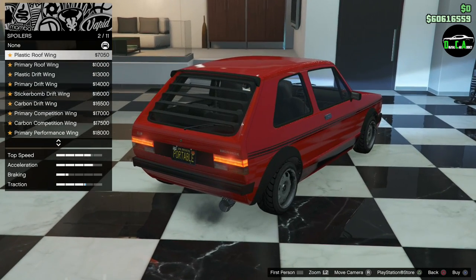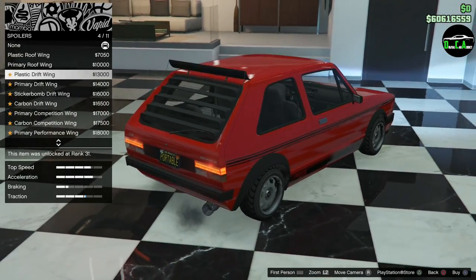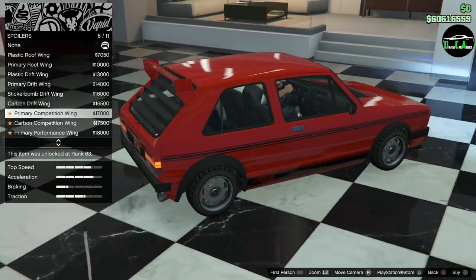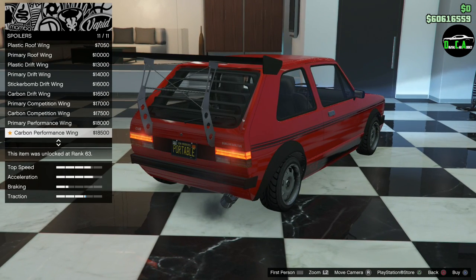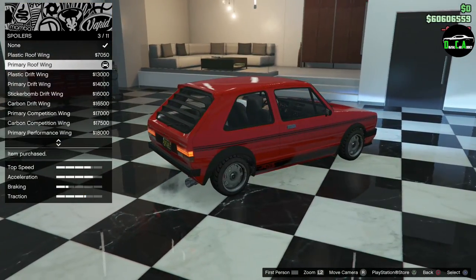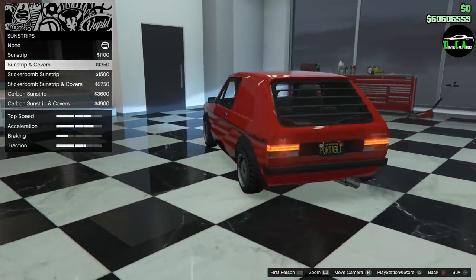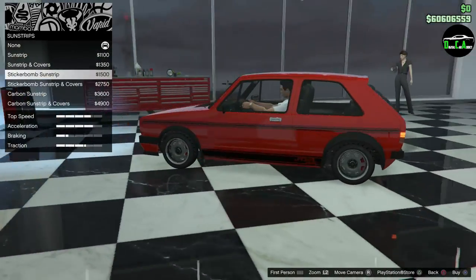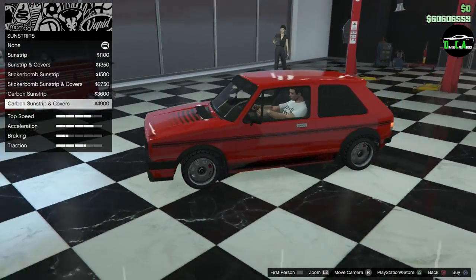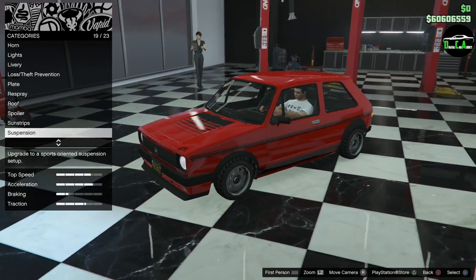Spoiler options — plastic roof wing, which adds traction, primary roof, plastic drift wing, competition wing — we're getting to the bigger spoilers. I like the primary, it's nice. Sun strips — sun strip cover covers the back windows. Sticker bomb covers, carbon, and carbon covers. A carbon sun strip — I've never heard of that before. Suspension next.